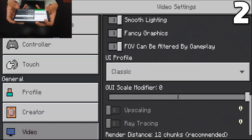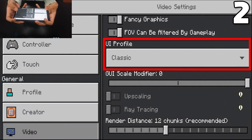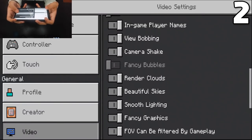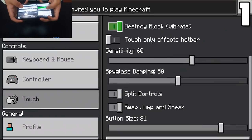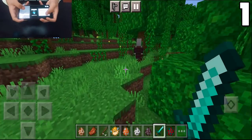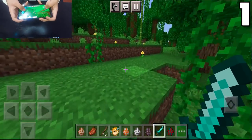To make your UI look more like Java Edition, go to settings and then video options. Scroll down to where it says UI profile and make sure you select classic. If you're on a mobile device, go to the touch settings and make sure you turn on split touch controls. This will make your game look more like Java Edition.